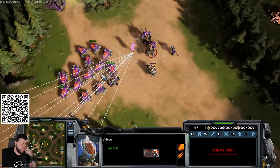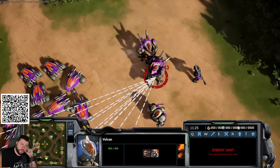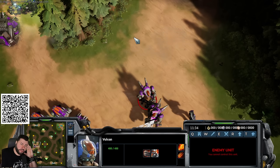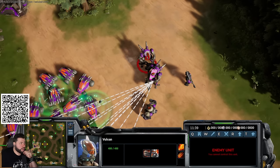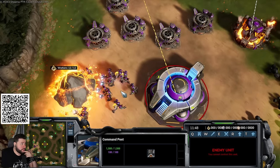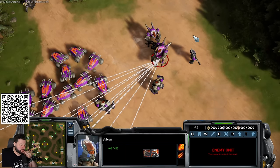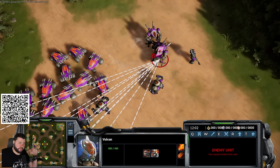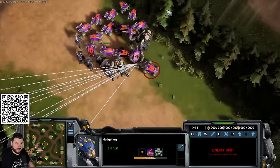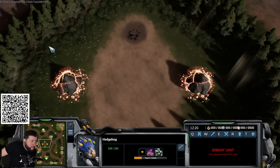With a big vulcan front line using nano swarm, they basically don't die and can beat anything the infernal has in the late game — except spriggans. Hedgehogs also shoot up (anti-air). The vulcans have a charge ability that goes through trees. You can also mine therium without a refinery by returning it directly to your command post (the main base building like a nexus or hatchery equivalent).